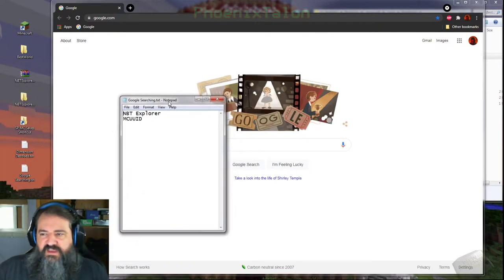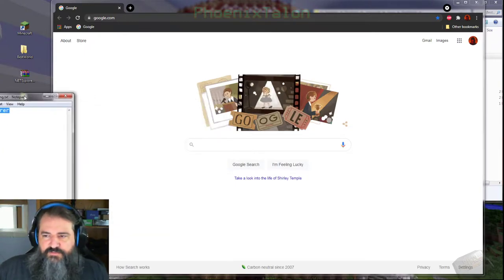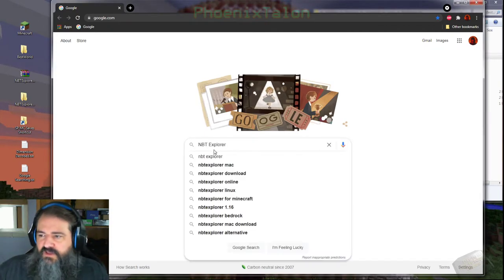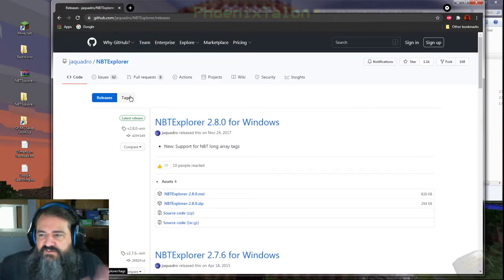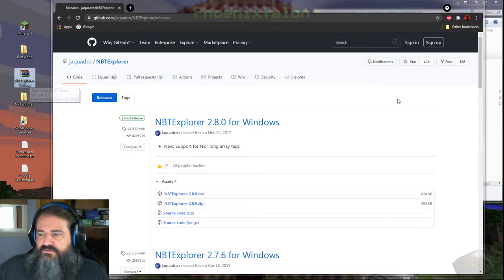The first thing we want to search for is 'NBT Explorer'. I'll have the search terms in the description — I don't like to give links because links change. When you search NBT Explorer, the very first link that pops up is the one you want — it's a GitHub. People get really nervous about this: if you don't want to do it, then don't. But this is the meat of the video. You're going to right-click and download, save as the zip file. That's what I already have on my desktop.